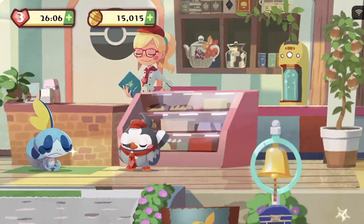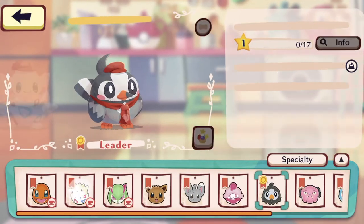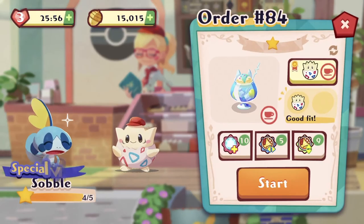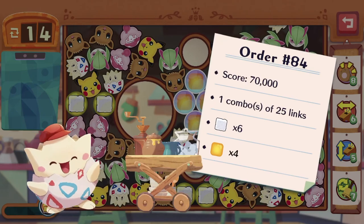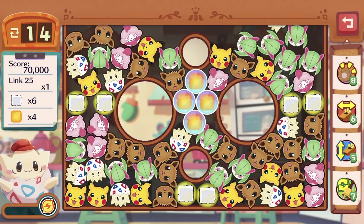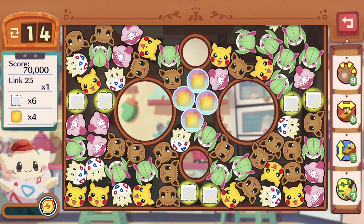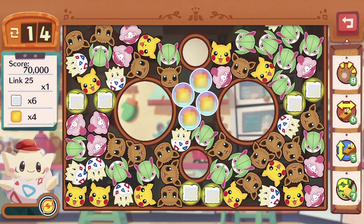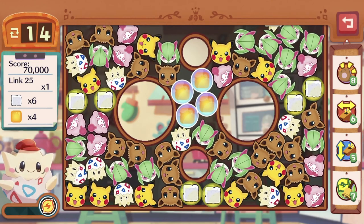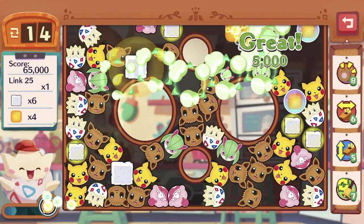It's time for Sobble — this is the stage where we get Sobble to join us! Alright, Togepi, you are the chosen one. Do your best! 70,000 score required, a link of 25, six sugar cubes coated in olive oil, and bubbles. The main thing is we need to destroy the ones in bubbles first because they can float to the top, so let's get a whole bunch and destroy them.